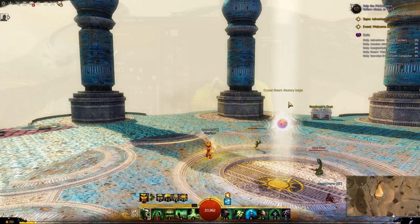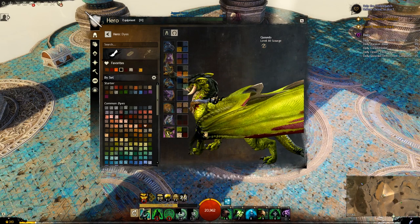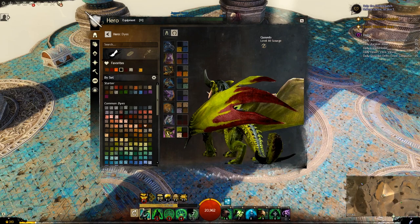Let's have a look at the dye colors. Top left is the main body, top right is the end of the claws and horns, bottom right is the end of the wings where all the red is and a bit under the collar, and then bottom left is going to be your underbelly and underwing.